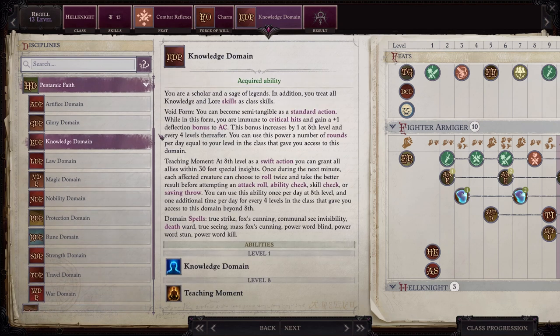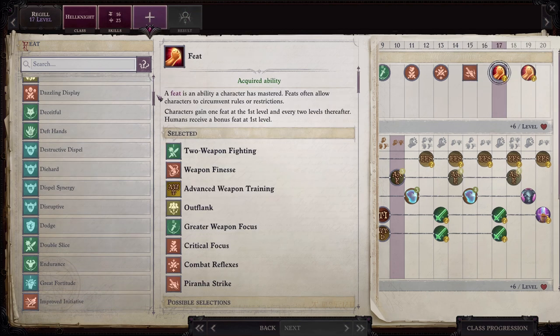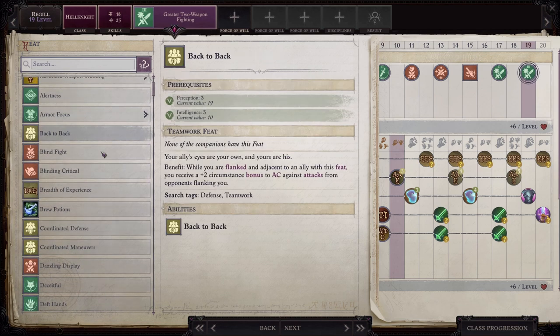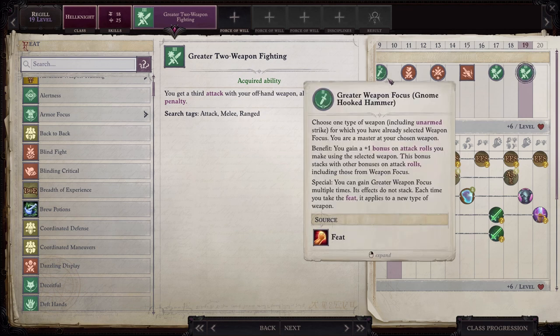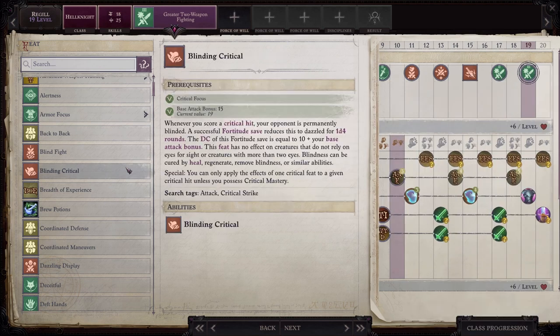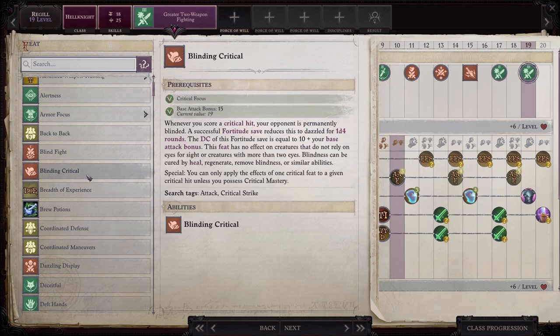There's nothing all that great for his particular build in this discipline list. At level 15, take Piranha Strike. At level 17, get Double Slice. And then finally at level 19, I go ahead and grab Greater Two-Weapon Fighting. If the critical feats like Blinding Critical or Tiring Critical are really important to you, you could switch out one of these last three feats for it. So I wouldn't take out Critical Focus or Greater Weapon Focus or any of those. But if you're not all that hot about Combat Reflexes or Piranha Strike or Double Slice, you could take it out for one of those feats. In my personal opinion, these feats are more important and better for you than something you can only trigger when you do a critical hit and you can't really control when you're doing a critical hit. He does crit regularly, but to me it's not worth it.